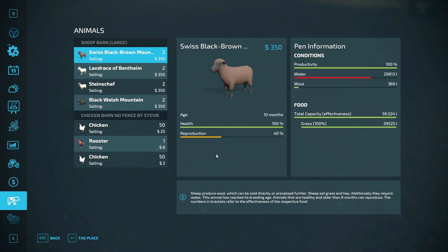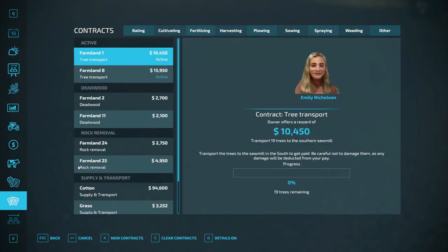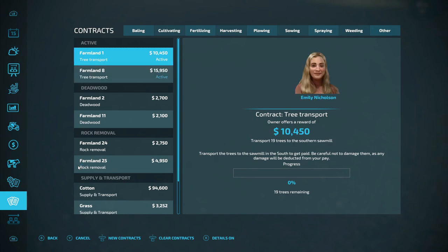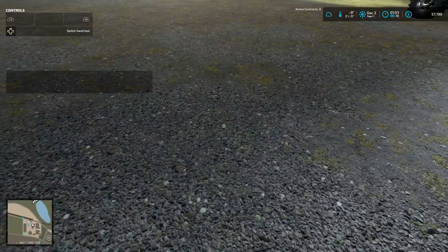Farmland one is $10,450 and farmland eight was $15,950. Going in to check things out here.